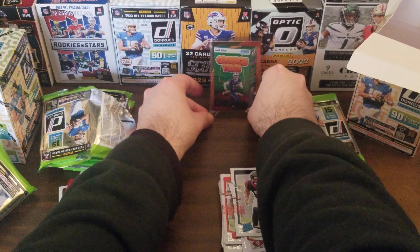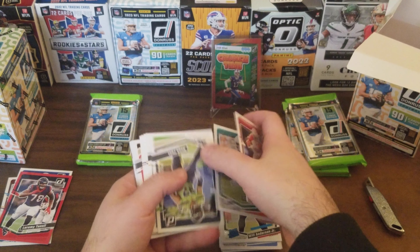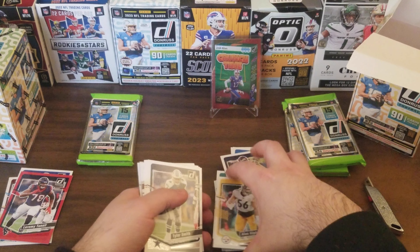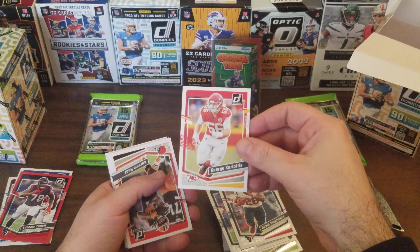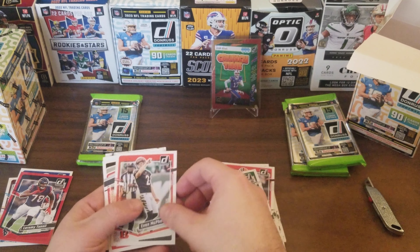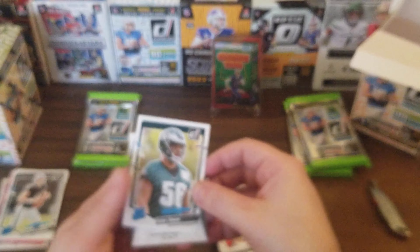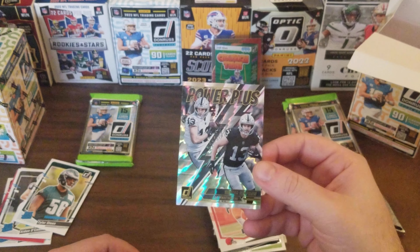Crunch Time aside, still got more than half the cards left. Isaiah Simmons, Cedric Wilson Jr., Noah Fant, Keenan Allen, Alex Highsmith — these cards go all over the place. Tyler Smith, Devin Singletary, George Karlaftis, Kareem Hunt on the Browns, Quinton Williams, Evan McPherson, Grant Delpit, Aiden Connell on the Rated Rookies. Tyler Steen on Rated Rookies. And we've got a Raiders Power Plus Hunter Renfro — cool looking insert.